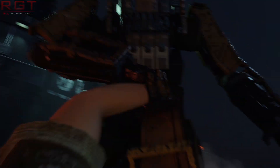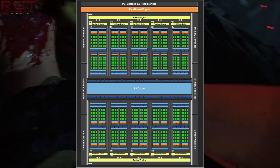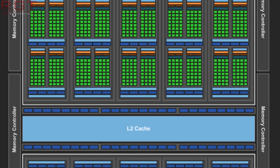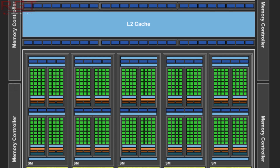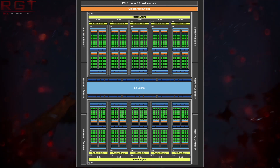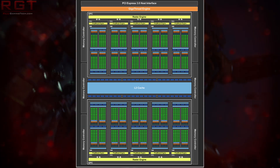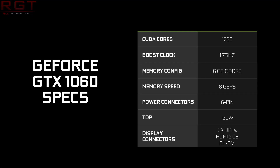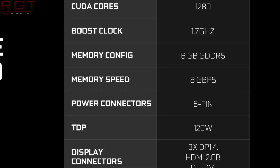Moving on to the actual news, the first thing we've got to talk about is the block diagram, because we see 80 TMUs and 48 ROPs. Now, 108 was what was previously mentioned in leaks, but it didn't really make much sense. So 80 makes much more sense and is much more in line with what we anticipated the card to really be able to perform like. The previous generation of cards from NVIDIA, for example the 960, was limited to just 32 ROPs, whereas this pushes it all the way up to 48, which is a much more robust design.